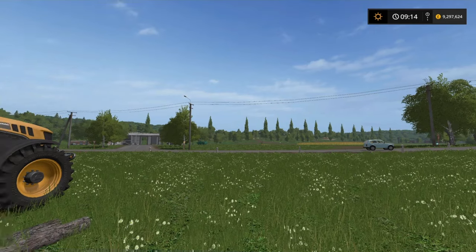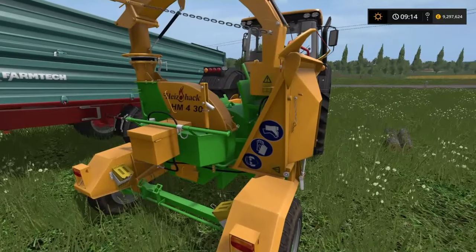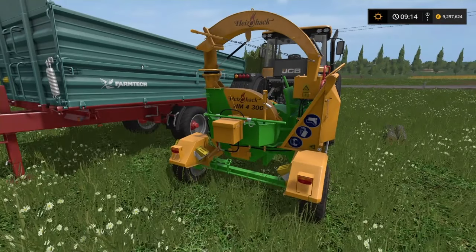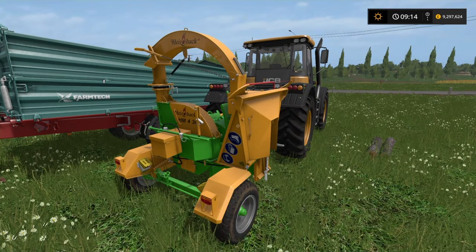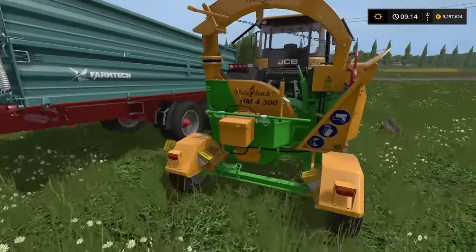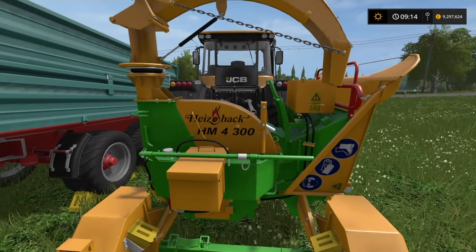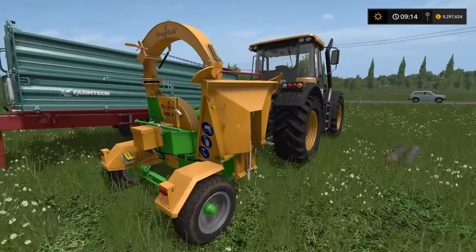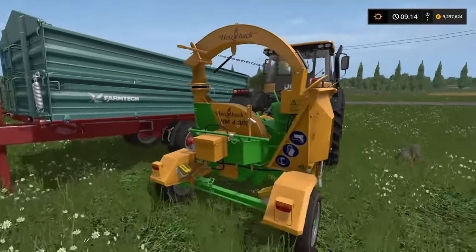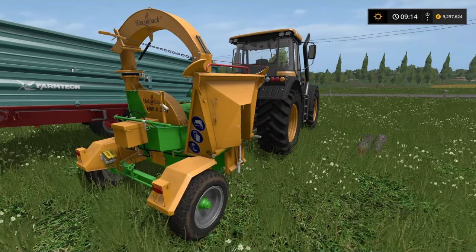The very first option available to you in-game for your small stuff, if you're on a budget, is this — the Hyzomat HM4300. This is Hyzohack, but it's a Hyzomat 4300. This is £28,000, so it's quite cheap. That's a plus — pro, fantastic. Cons coming up.